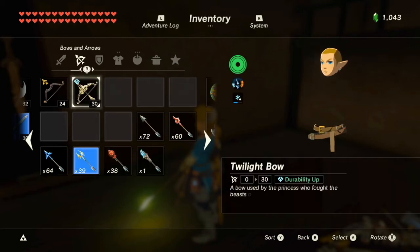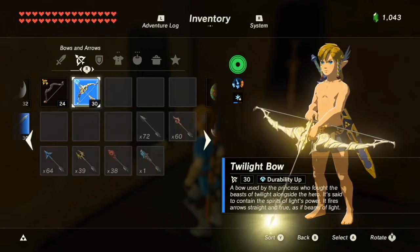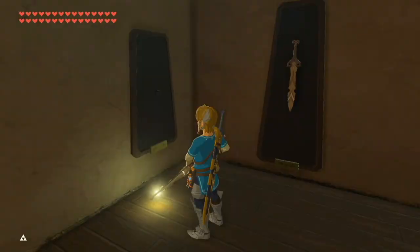Drop the last multi-shot bow and equip the normal bow. Go to the bow mount on the wall, equip the Twilight Bow, and then hold it with Z-R. Go back into your inventory and switch to the normal bow. Even though you equipped another bow, Link is still holding the Twilight Bow.